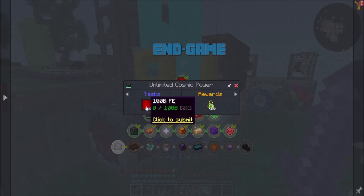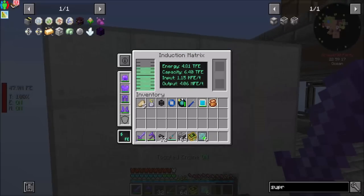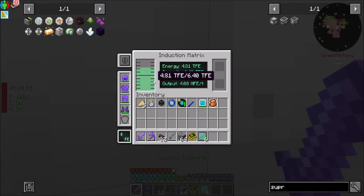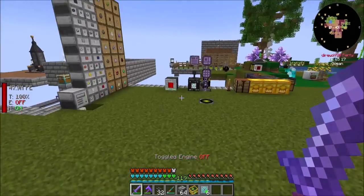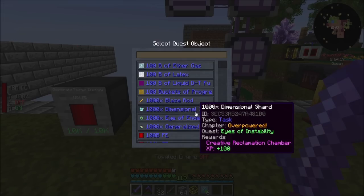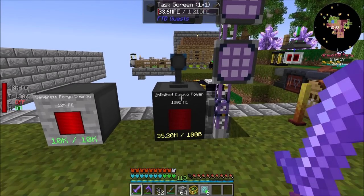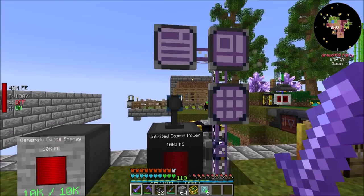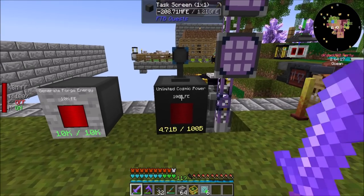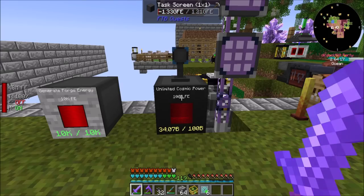So now we need 100 billion RF, which I'm going to say is probably a comically easy thing for me to pull off — because I've got 4.8 trillion RF. So booyah. 100 billion RF — hit the green. That ain't too shabby. I'm going to bypass the limit. Look at it go — look at it charging up. That is cool.